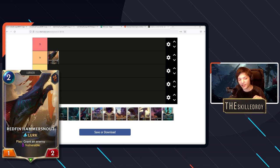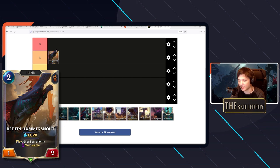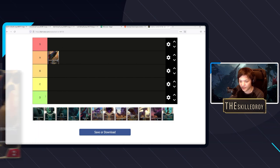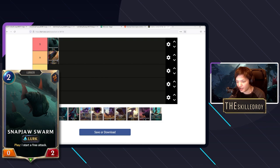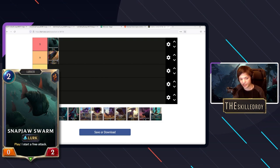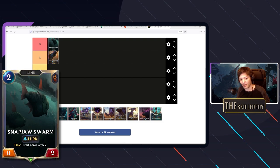The way I'm evaluating this is: if we didn't have Redfin Hammer Snout we would be losing a vast majority more games. Not having this card is very, very bad for many reasons. Next up is Snap Jaw Swarm — best card in lurk, unironically. I think this card is unbelievably broken.